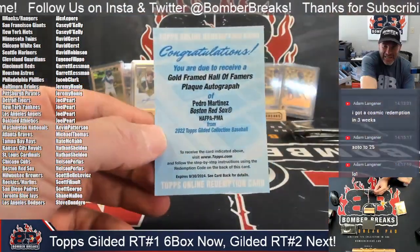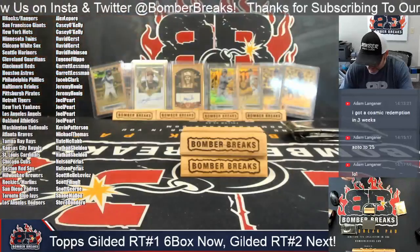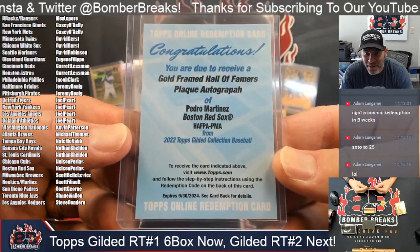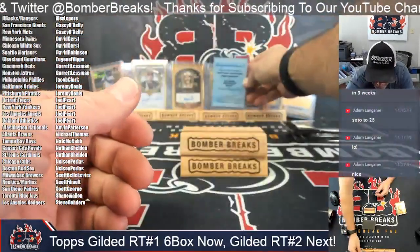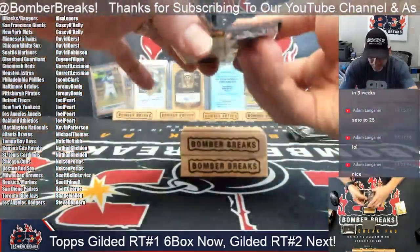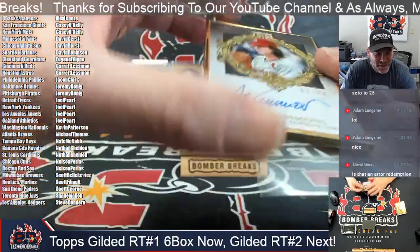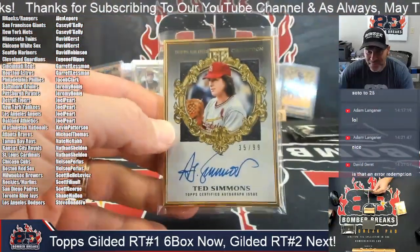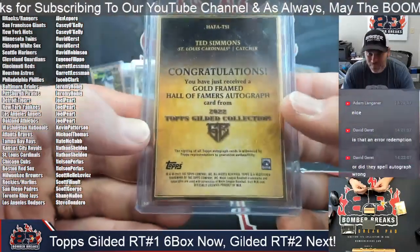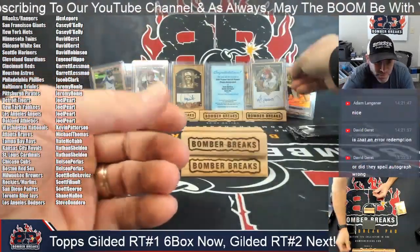Pedro Martinez — Red Sox. Nelson congrats! It doesn't say anything about a parallel so that'll be whatever the highest number is, base style. Pedro Martinez, Boston Red Sox Hall of Fame plaque autograph. Next one is a Ted Simmons, 35 of 99 — Nathan's Cardinals. Ted Simmons, from a few years back, in the gold framed autograph. Ted Simmons 35 of 99 — Cardinals in the fourth spot.